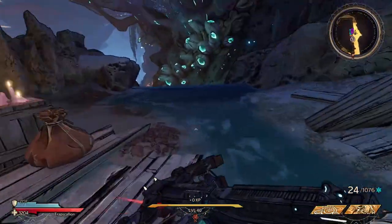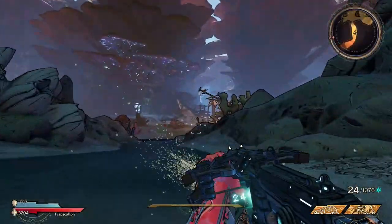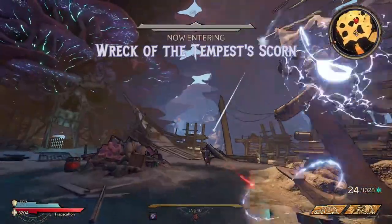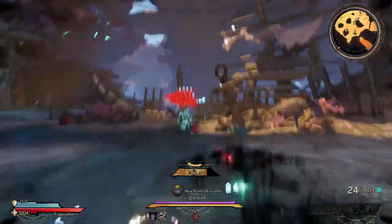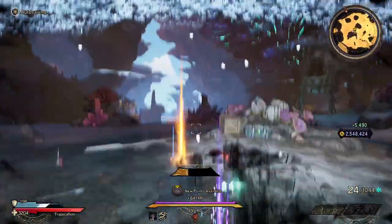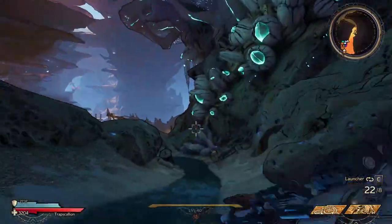We're going to kill La Chance without using the soaked effect, and then kill La Chance with the soaked effect — I just want to see the difference. I know how cracked soaked is, trust me. I just haven't used it that much since DLC 1 came out. Sometimes I'm just a little slow to the party, but it's all good.